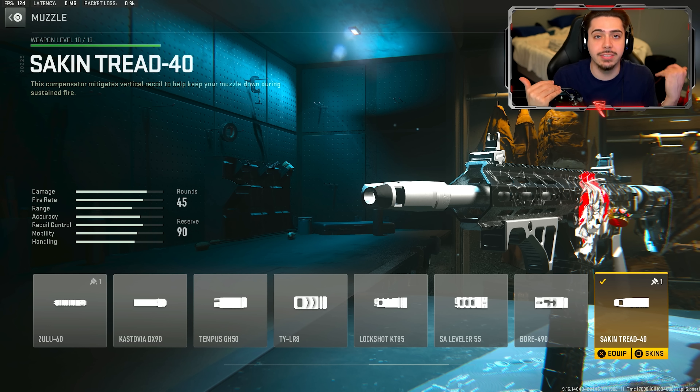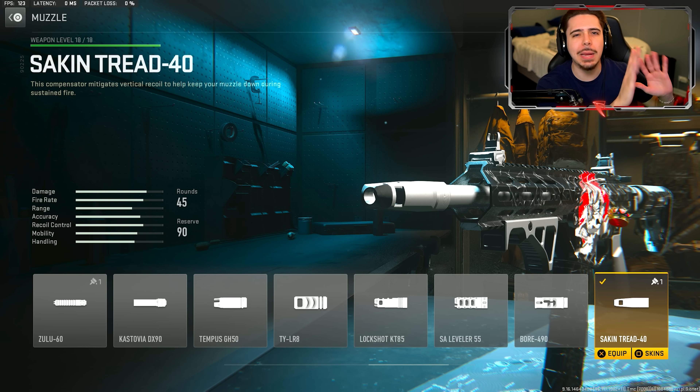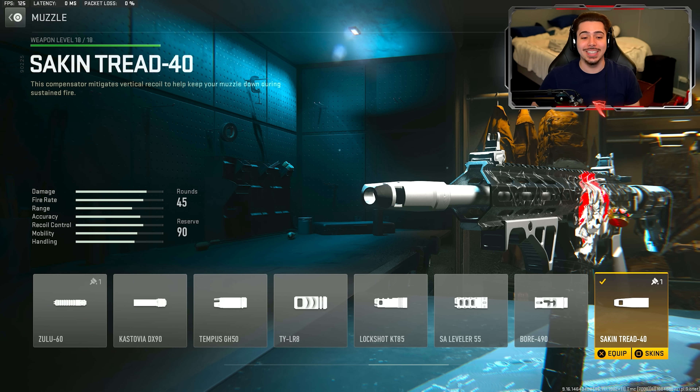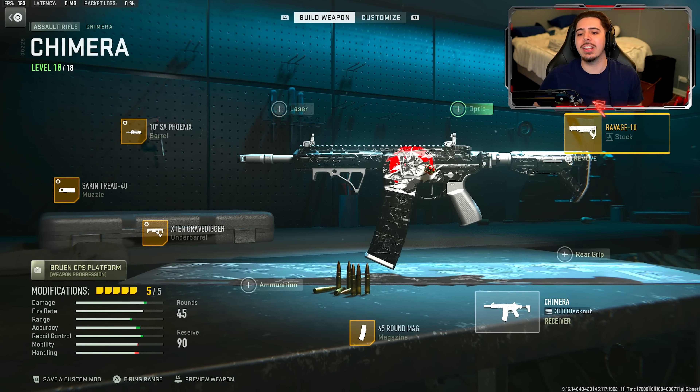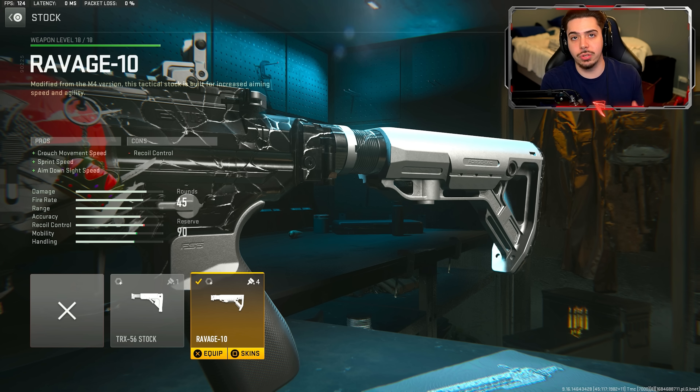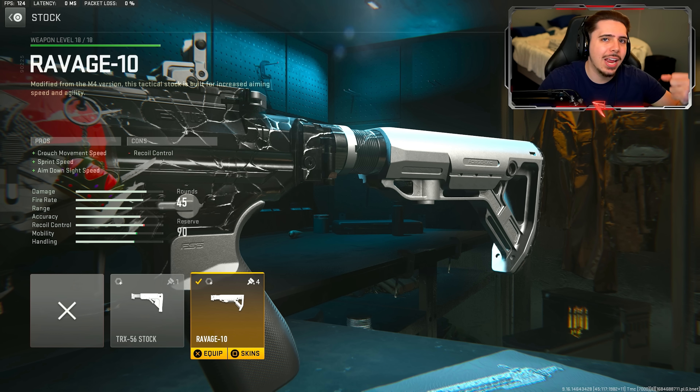The Grave Digger reduces bounce and controls recoil infinitely better - a must-have on the Chimera. Next, the Sakin Shred 40 muzzle - it gives you horizontal and vertical recoil control. When you have this and the underbarrel together, say goodbye to recoil, it's unbelievable. Next, the 10 inch SA Phoenix barrel - we get damage range and bullet velocity, making the Chimera kill quicker at longer range engagements, which is primarily how we'll use it since it is an AR even though it feels like an SMG. We also get more recoil control as a bonus. Final attachment: the Ravage 10 stock for ADS speed and sprint speed - overall lighter on our feet.